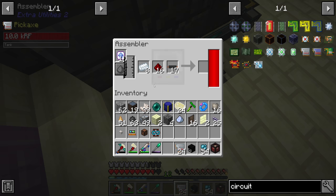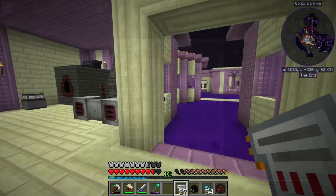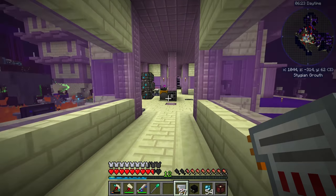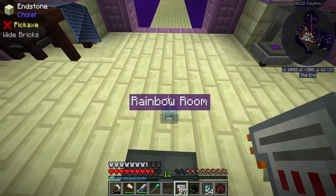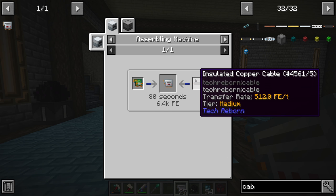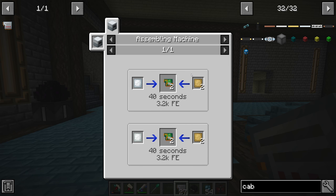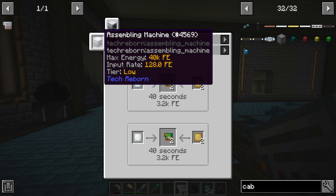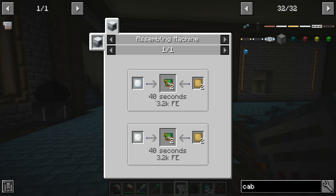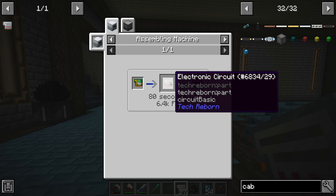Between streams I've gone ahead and manually crafted with the assembler some more of these electronic circuits. I want to get two assembly machines to start — looking at the recipe for the electronic circuit, it requires three insulated copper cable and one basic control circuit. The basic control circuit is also made in the assembly machine, so we probably want one assembly machine for basic control circuits and one for electronic circuits.